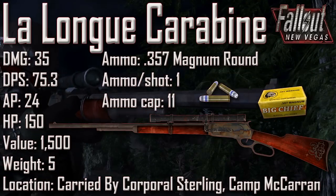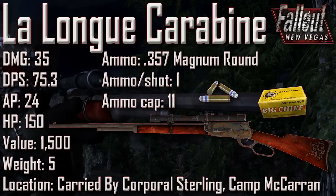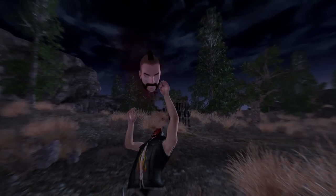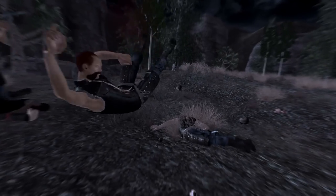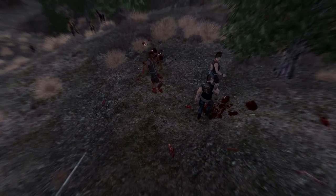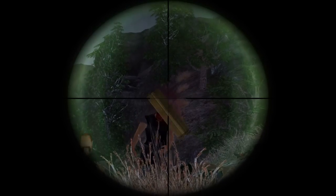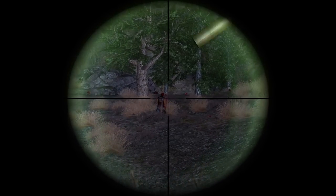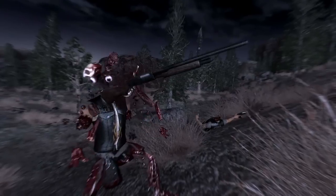Next we have Le Long Carabine with a damage of 35, a DPS of 75.3, an AP cost of 24, an item health of 150, a value of 1,500, and a weight of 5. Ammunition uses the .357 Magnum round, ammo per shot is 1, and the ammunition capacity is 11. Le Long Carabine can be found being carried by Corporal Sterling, a member of the NCR's First Recon at Camp McCarran. It is a unique variant of the Cowboy Repeater with a scope mounted by Corporal Sterling. It produces slightly more damage, reloads faster through the front of the magazine tube rather than the loading gate, and is more accurate than a regular Cowboy Repeater. Le Long Carabine is a French phrase meaning 'the long carbine,' a reference to the James Fenimore Cooper novel The Last of the Mohicans, in which the main character Hawkeye is nicknamed Le Long Carabine by the Delaware tribe for his famed marksmanship.